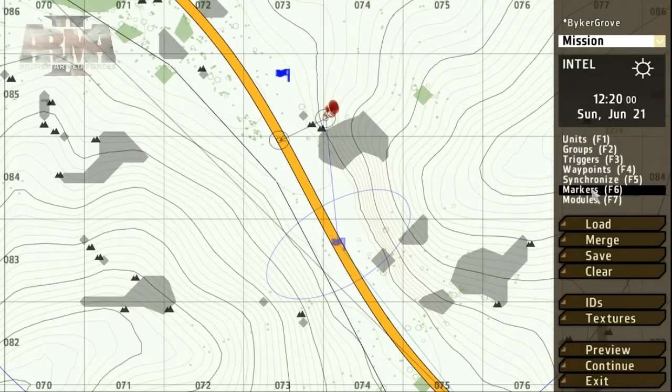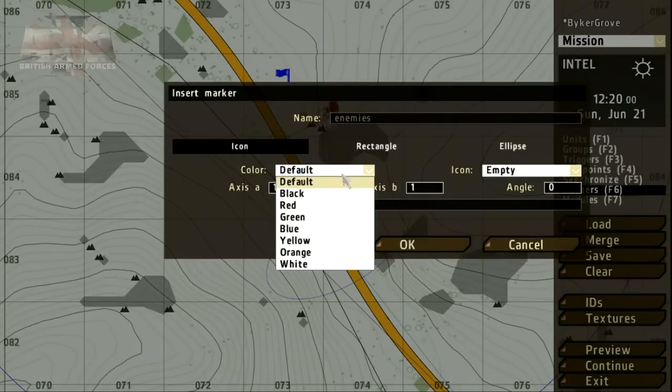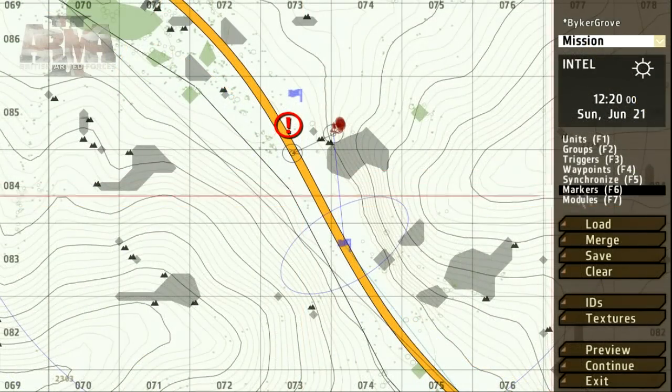To add some extra details or information to the mission, we can use markers. As an example, we can alert the player to potential enemy activity in the area. These icons will appear on the map in-game. If you deselect the markers tool, the markers will be hidden.